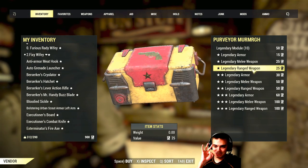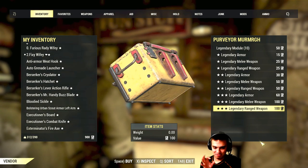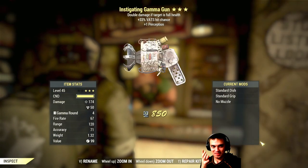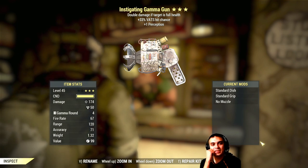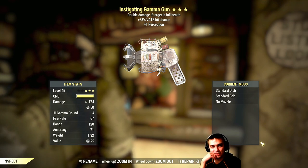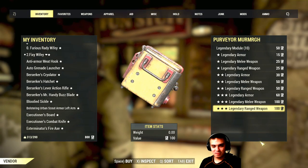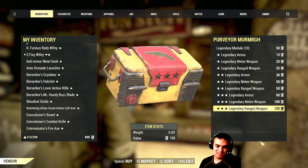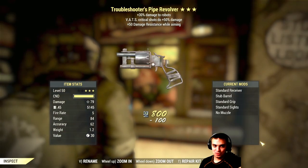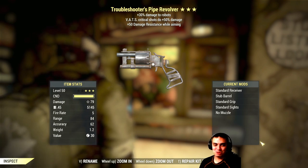Alright, three more guns; if they're bad I'm going for the armor. Come on, come on, baby. Instigating Gamma Gun - double damage if the target is full health, plus hit chance. Okay, it's alright, but it's not all right.